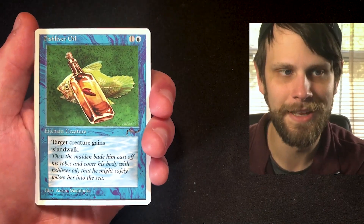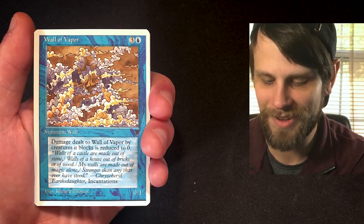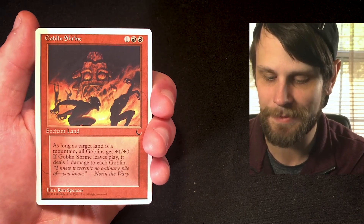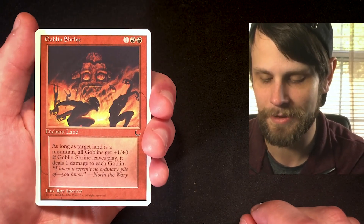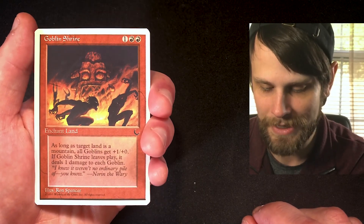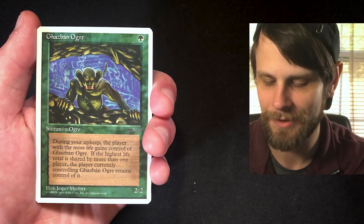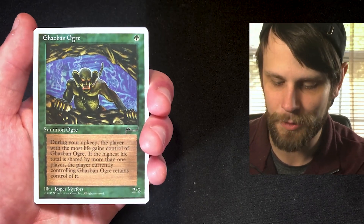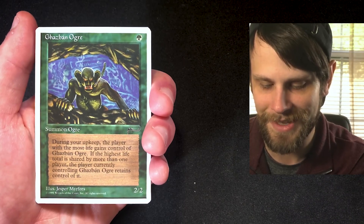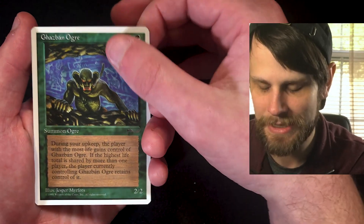Fish Liver Oil — the most repulsive card. That's hilarious! Wall of Vapor — that's an interesting-looking card. Goblin Shrine — absolutely stunning card. As long as target land is a mountain, all goblins get +1/+0 until it leaves play; and when it leaves play it deals one damage to each goblin. Interesting! Gazban Ogre — a 2/2 for one. During your upkeep, the player with the most life gains control of the ogre. If the highest life total is shared by more than one player, the controller retains it. That's very funny.